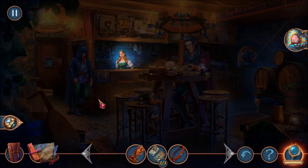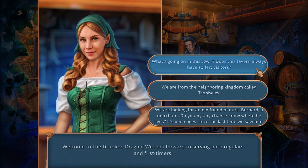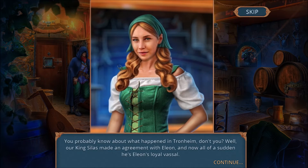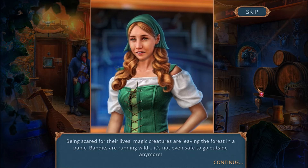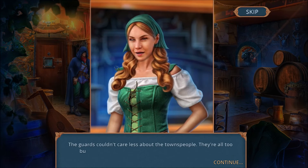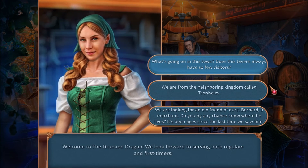Bartender, pour me a drink. — Welcome to the Drunken Dragon. We look forward to serving both regulars and first-timers. — Why is nobody here? — You probably know about what happened in Trondheim. Our King Silas made an agreement with Elyon, and now all of a sudden he's Elyon's loyal vassal. Being scared for their lives, magic creatures are leaving the forest in a panic. Bandits are running wild — it's not even safe to go outside anymore. The guards couldn't care less about the townspeople; they're all too busy trying to claim the bounties for the Trondheim princes. Whatever happened, there was some sort of deal going on with the neighboring kingdom, and now everybody here is scared.